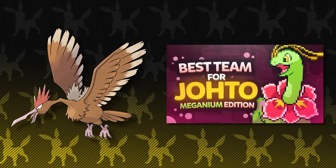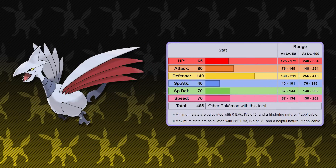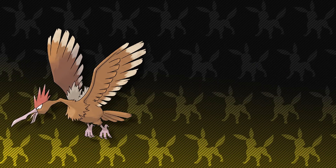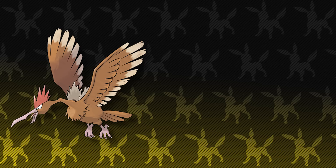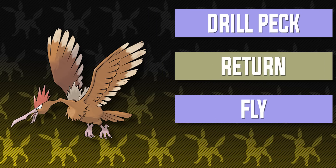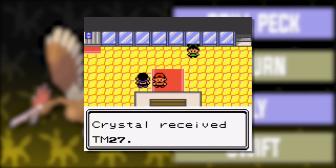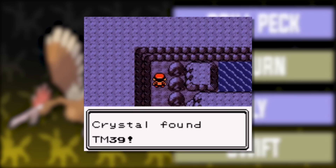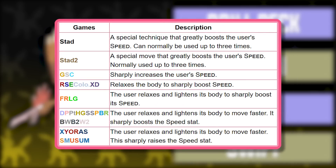For our second member of the team we have Fearow. As I mentioned last time I really wanted Feraligatr on the best team instead of Pidgeot, so you can go ahead and use it on any of our teams for Gold, Silver, and Crystal — it's a much better flyer. You can get a Spearow pretty early on Route 46 so finding it is no problem. The moveset is the same as last time in the best team for Meganium: Drill Peck, Return, Fly, and Agility or Swift. Drill Peck is learned at level 40, so just use Peck until then. You can get Return at the Goldenrod Department Store on a Sunday if your lead Pokemon has high happiness. Fly is given to you by Chuck's wife after you beat him, and Swift is found in Union Cave.